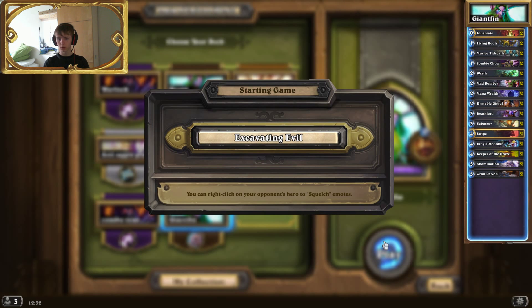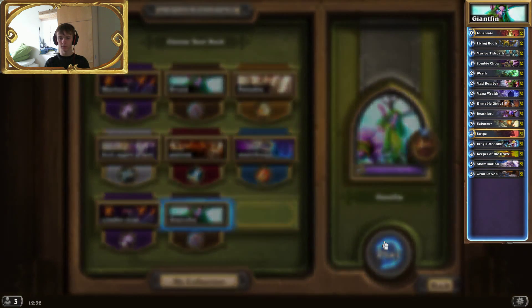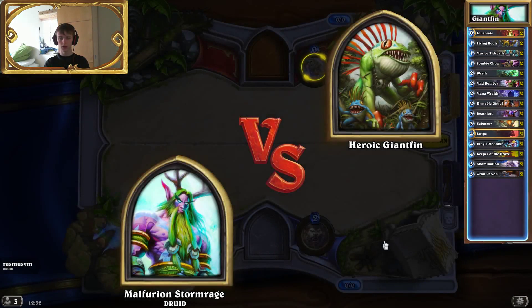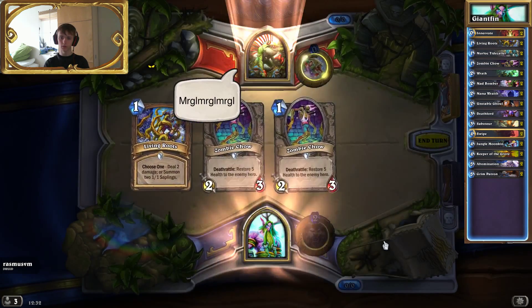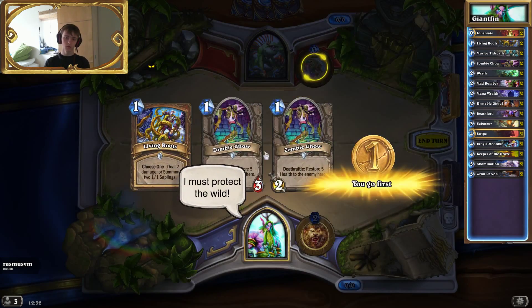I know the deck looks sort of weird, but you need to handle a ton of Murlocs, so you gotta have a lot of bulk there and all these things. Patron's a big finisher — it's very important to get that one out and do a lot of work for you.